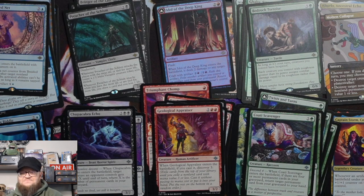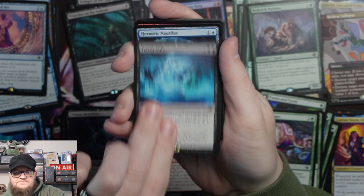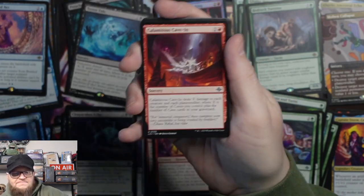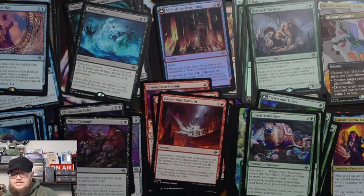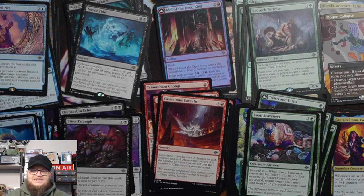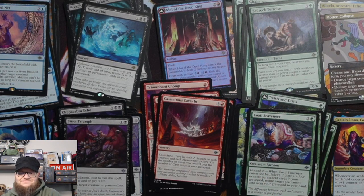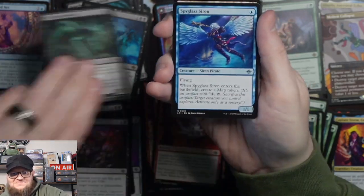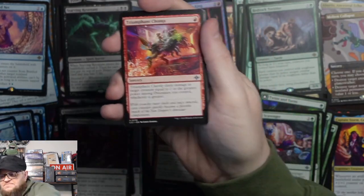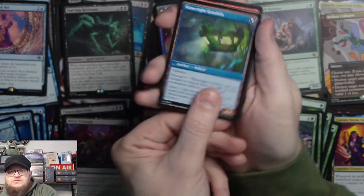Two more packs. Gnome, Gnome Cave, Terror Tide. Then we have Hermetic Nautilus, Calamitous Cave, Bitter Triumph, and Otaklon Landmark common. Last pack — are we gonna pull one more Mythic in the clutch? Cavernous Souls, Treasure Token, Land, and Starving Revenant — not a Mythic. Spyglass Siren, Volatile Vault, Triumphant Chomp, Waterlog Hulk, and Watertight Gondola. That's the box!